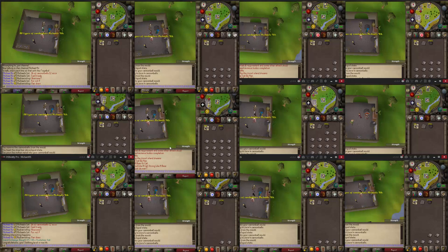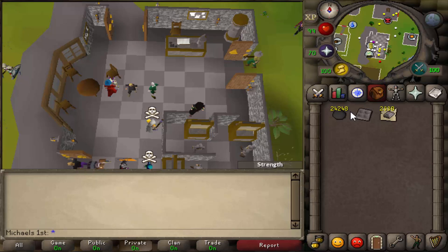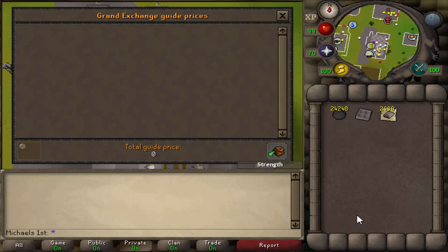Let's trade all the bars together and see how many cannonballs were created. I traded all the leftover steel bars and the cannonballs back to this account. If you add them up it's 8400 steel bars - that's exactly 12 times 700 steel bars, the same as I had in the beginning.